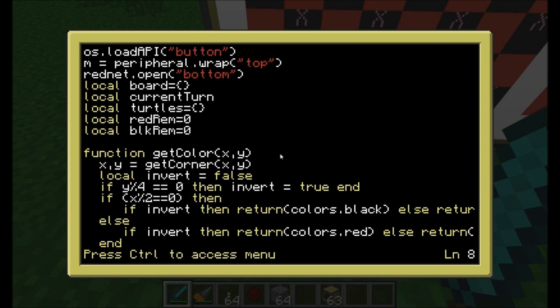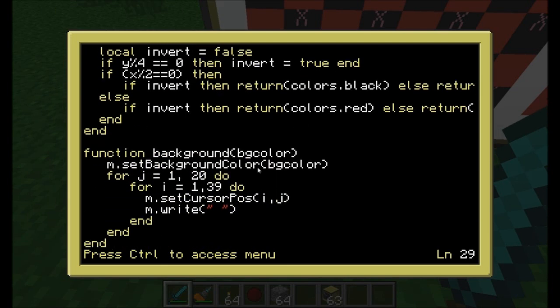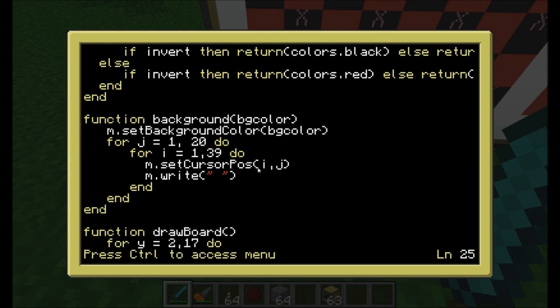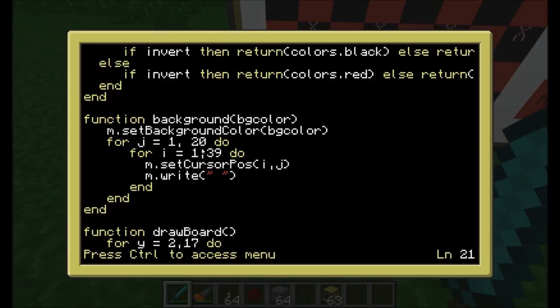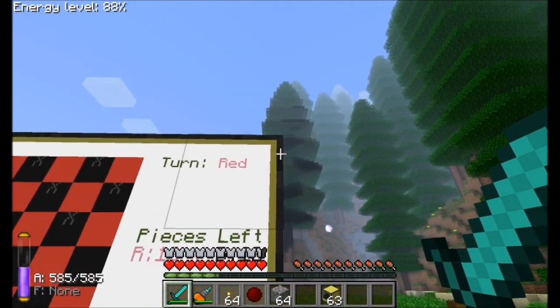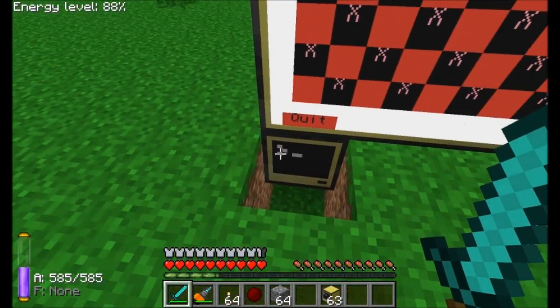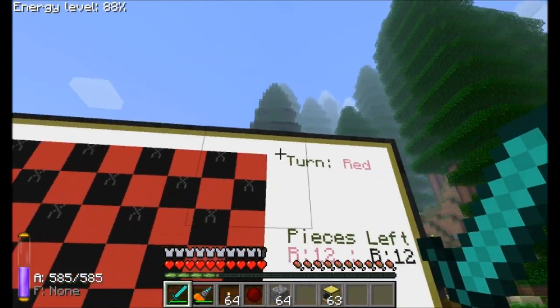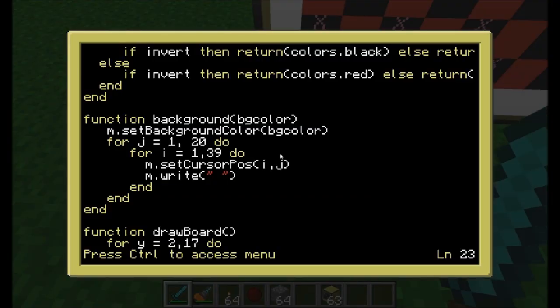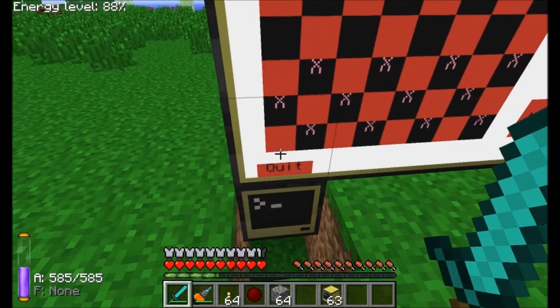Now let's get into the actual functions. The first one is background color — real simple. It just sets the background color to whatever I tell it, in this case white, and it goes across the entire board setting every square to white. It does a for loop: J is 1 to 20 — that's 20 blocks down — and I is 1 to 39 across. So it's 39 across and 20 down, looping all the way across the monitor, writing out a space with a background color of white.